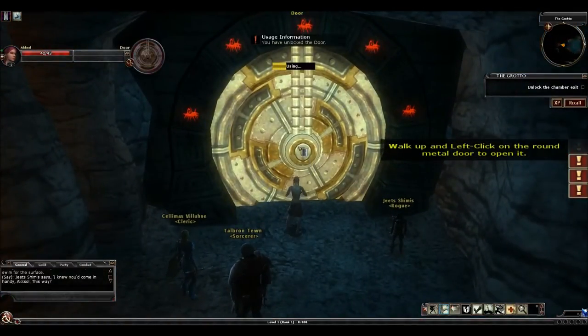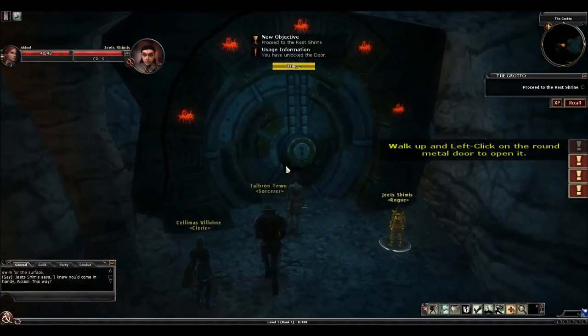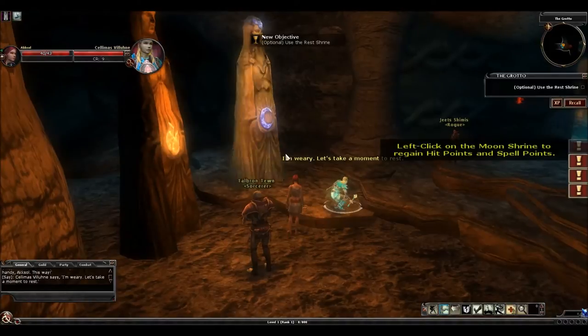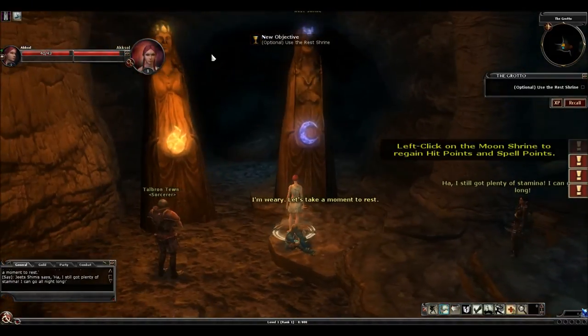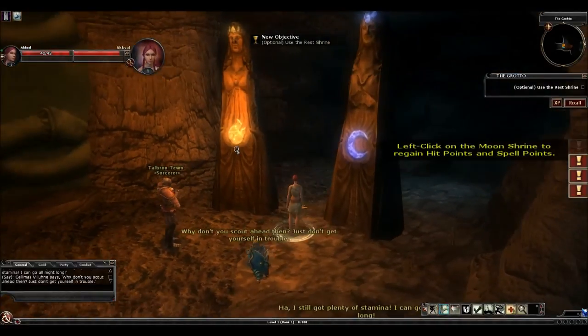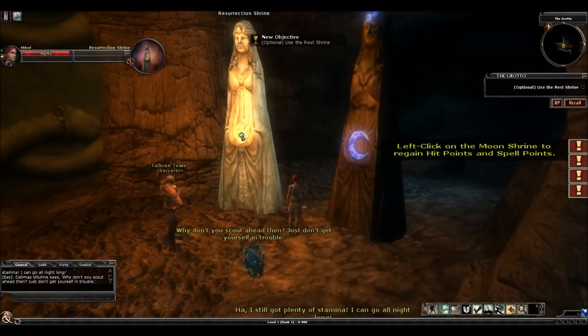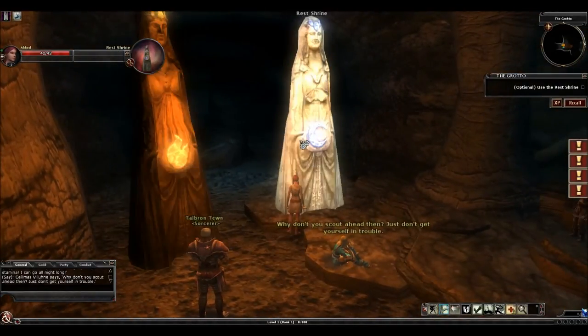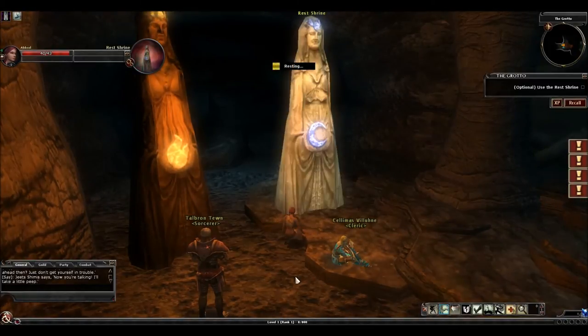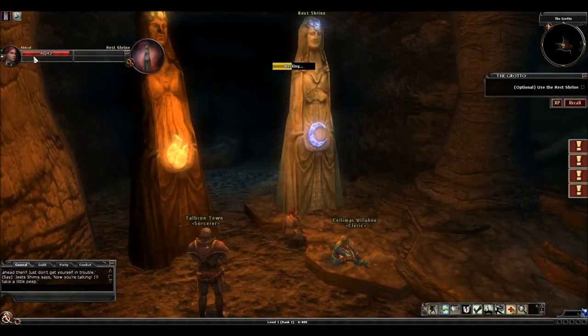When I was just starting this game, the first few times I played I got very confused because I couldn't figure out how to get to that key, so I hope that part of the video will help you out. Now, these are rest shrines, which you see throughout the game. This is a resurrection shrine, which will raise you if you've died. This is a rest shrine — click on it and your character will sit down and rest a while, which will refill all of your spell points and a portion of your hit points.